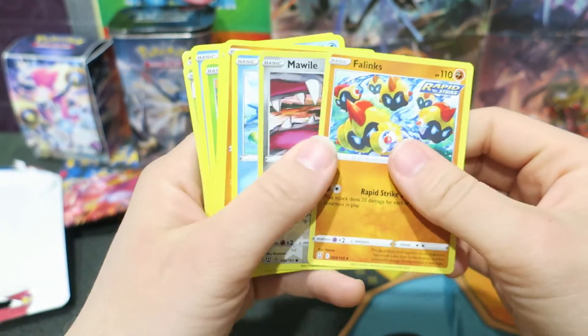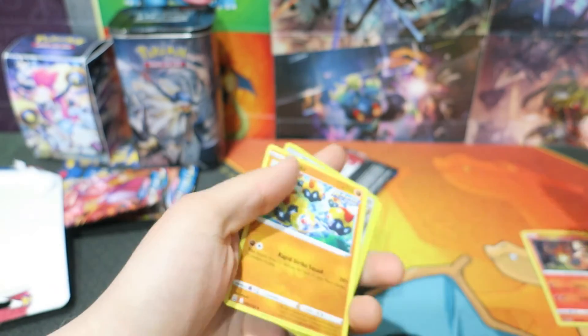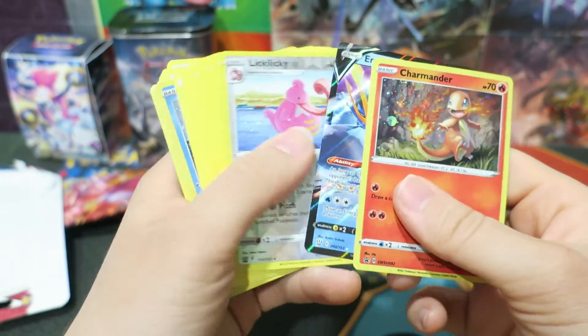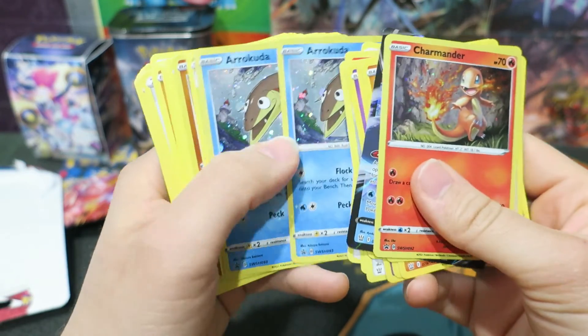In the last booster pack we actually got a decent amount of Rapid Strike and Single Strike Pokemon. The only one that was really notable was the Empoleon. But again, I was just happy that I was able to find some Battle Styles Pokemon booster packs in stores, and I will be getting more in the near future.